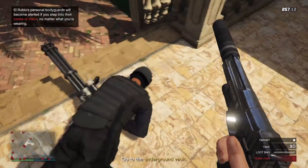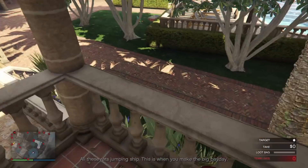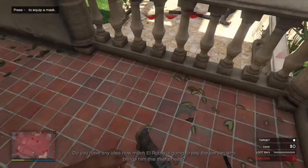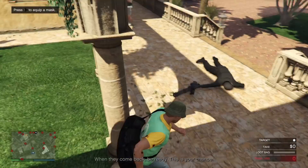I have to assume this is some sort of mishap and it's not intended to be this way, because if you try this method with any other of the guards — the non-juggernaut ones — it doesn't work. You can tackle them over and they'll stay there, but they'll eventually just alert the other guards and you'll get spotted. So it's definitely weird, but hey, it works.